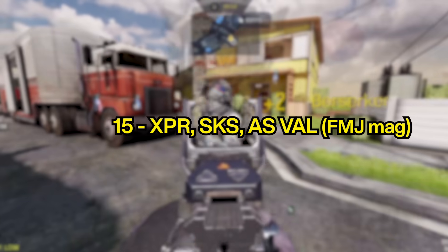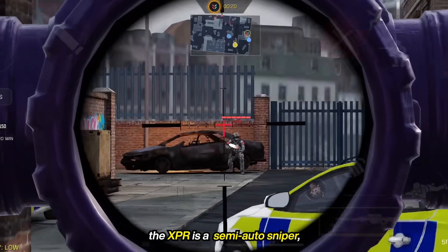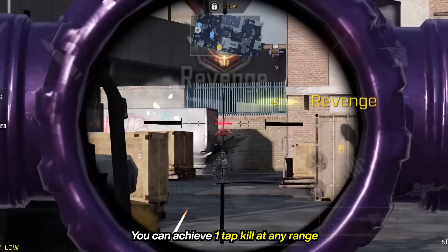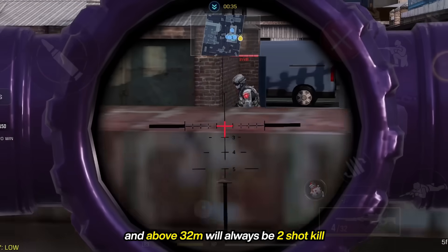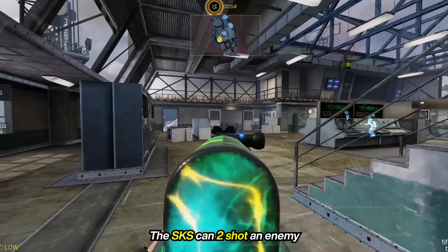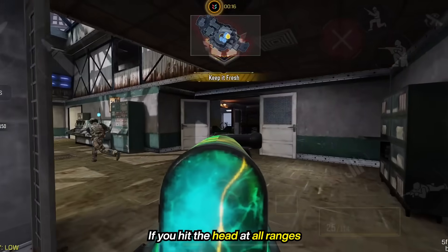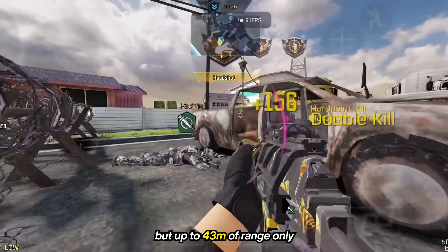At the last spot again, we have the XPR, the SKS, and the AS Valve with the FM JMAG. The XPR is a semi-auto sniper that can one-shot in the chest and arms up to 32 meters. You can achieve a one-tap kill at any range if you hit the head and chest, thanks to the stopping power mag, and above 32 meters will always be a two-shot kill if hit anywhere other than those body parts. The SKS can two-shot an enemy as long as you hit the upper body, and one-tap an enemy if you hit the head at all ranges. The AS Valve FMJ can do the same thing, but only up to 43 meters.